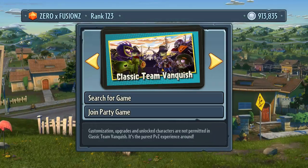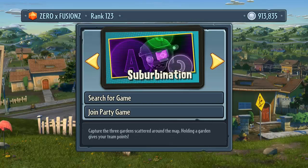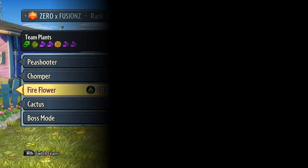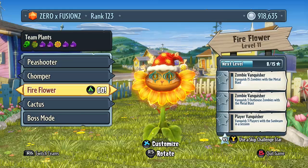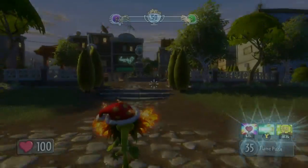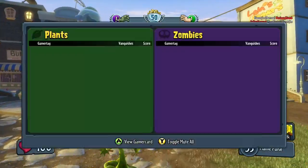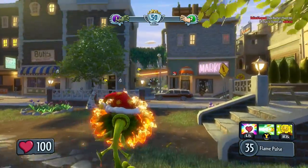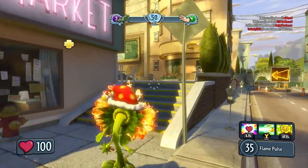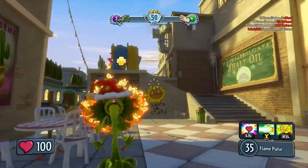We're just going to do a game — what should we do? Should we do vanquish confirmed? Let's do vanquish confirmed rather than just normal team vanquish. I've got a cold right now, so apologies for any sniffing. I couldn't find a game of vanquish confirmed, or if I did it was just one versus two people, so we've decided to go into just a normal team vanquish game. We are currently playing as the fire flower in all her Christmas delight.